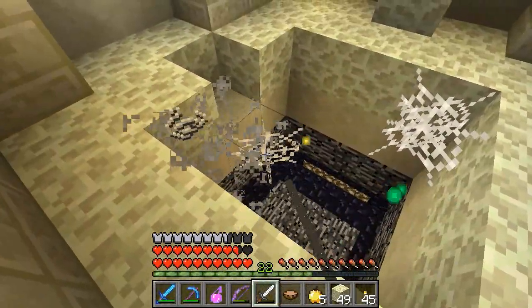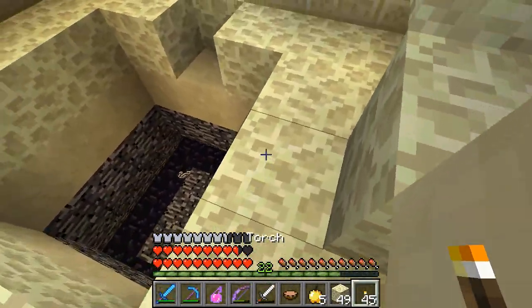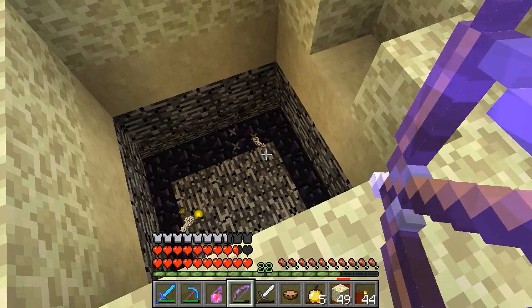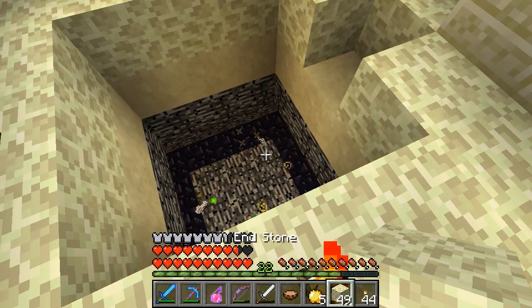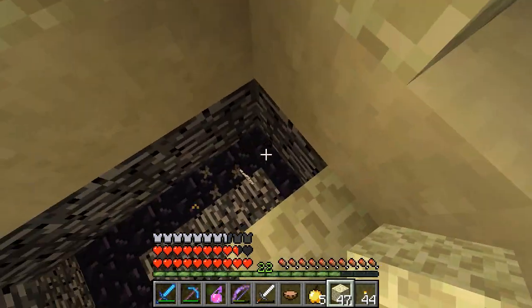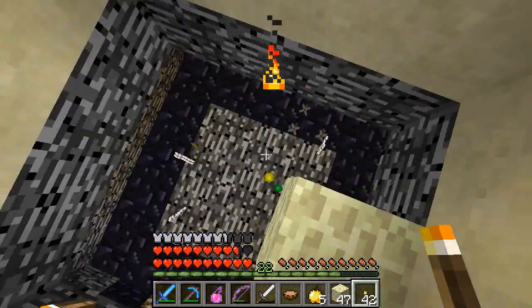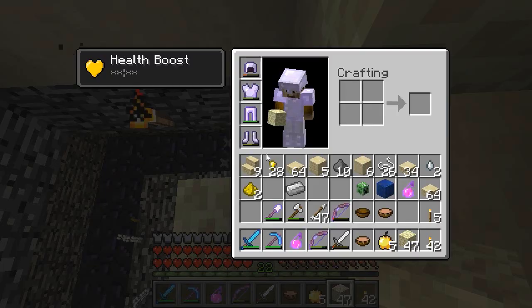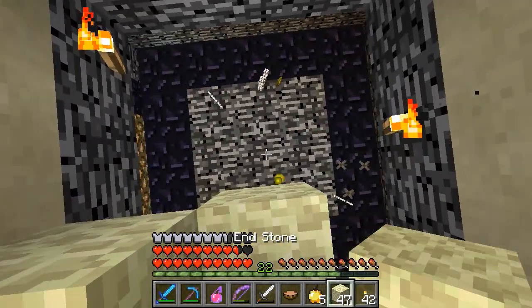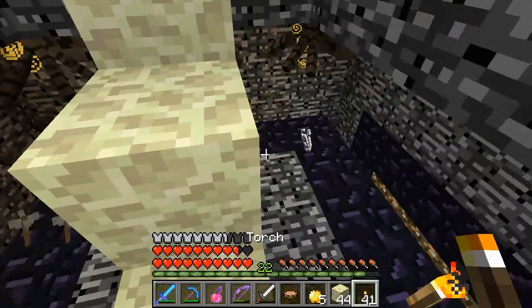I do see some glowstone so it could be the case — are they invisible? I think there's invisible cave spiders here. I see particles but I don't see bad guys. Maybe I'm making it up. Let's carefully head down. I don't quite need another golden apple just yet. I don't have any gravity blocks, which would be really handy right now. I'm kind of scared to jump down here, but let's try it — okay good.